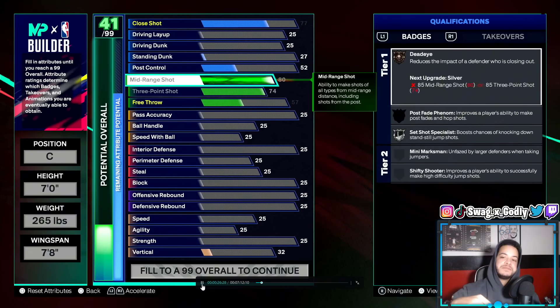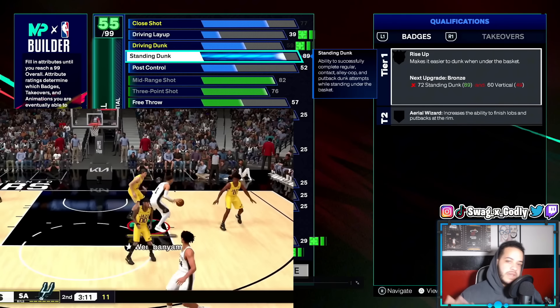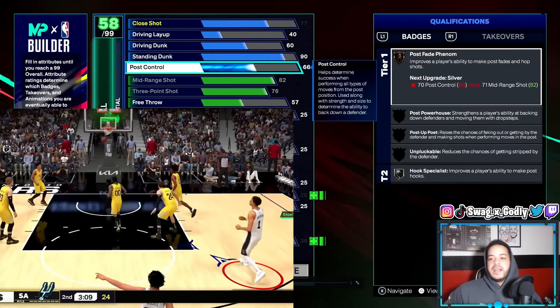As you see, the max wingspan is 7'8". You can go 7'8" wingspan, but in the rec you want to hoop, you're trying to get buckets. So I just went one under wingspan. Even though 82 mid-range doesn't unlock a specific badge, I figured higher mid-range means you unlock a better jump shot and just have a higher rating in general — post fades would be better, etc. So I went with the 82 mid-range.